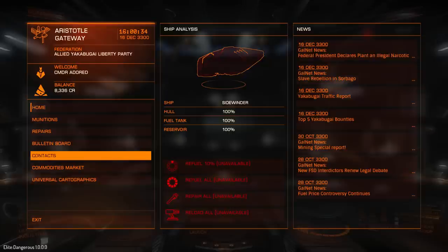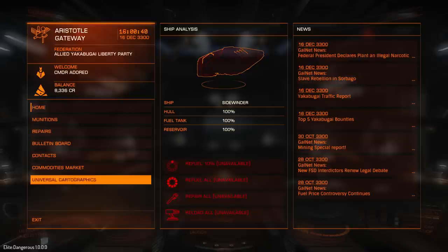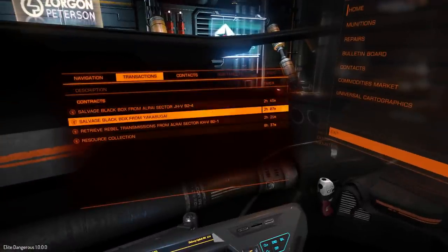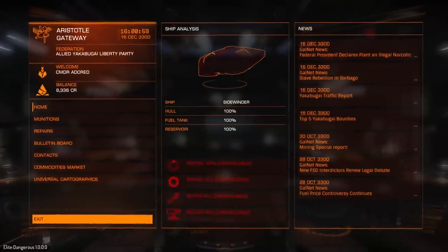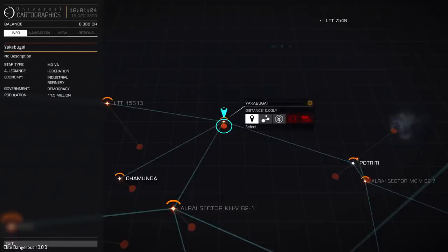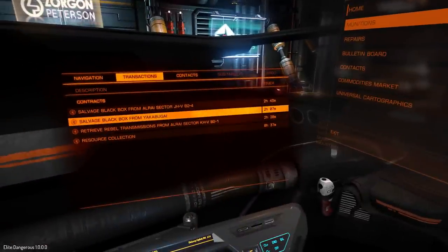If you find yourself carrying a lot of illegal goods, you can come and sell them at a black market. Just be aware that if you get caught carrying them, you're pretty sure going to be penalised heavily. Now, even though it says two different sectors, I'm willing to bet I'll find both black boxes in the same sector. So I'm going to put that to the test. I'm actually here right now in this Yakaboo sector, and it wants me to find a black box from here, so I'm just going to fly around the system.